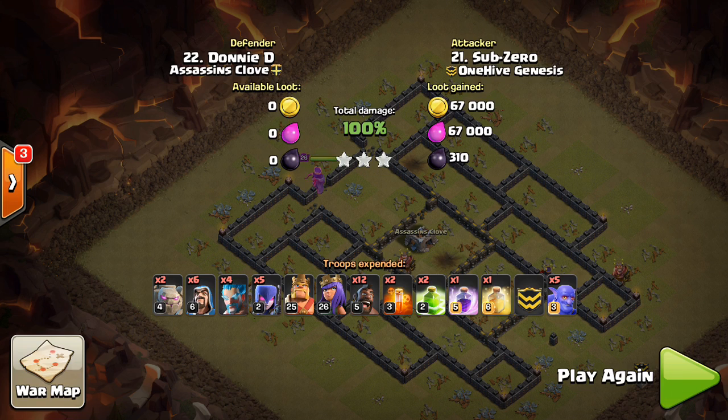I wish Supercell would leave them in the game. I think if they were tweaked a little bit — they're probably a little too powerful right now — but if tweaked, they'd be an awesome troop, because their AI is so interesting with the range of the wizard but also the defense priority that the hogs, the golems, the balloons, the giants all have. So very interesting troop, and I hope you guys enjoy messing around with them for a little while. Thanks for watching this quick video, and I'll see you guys later.